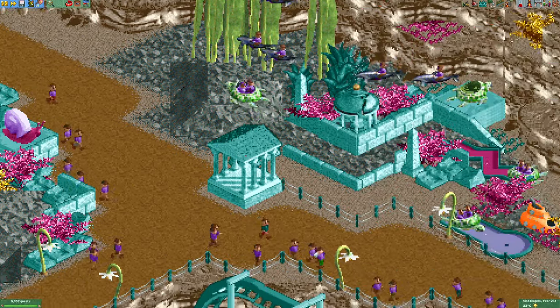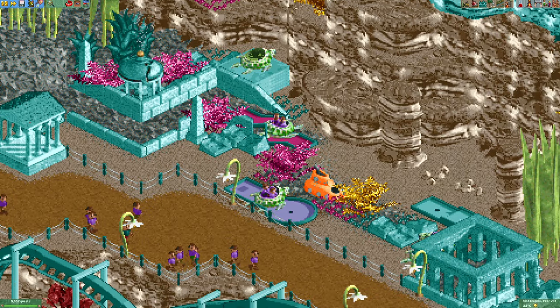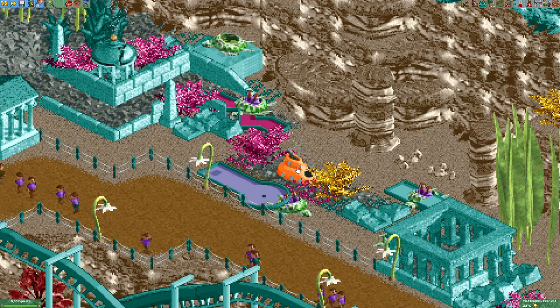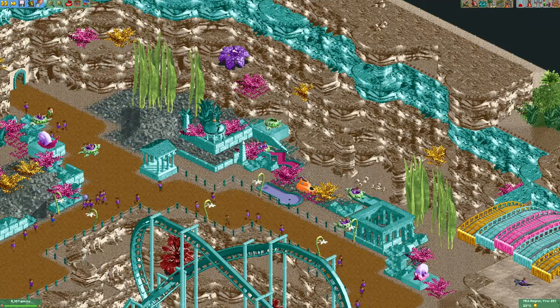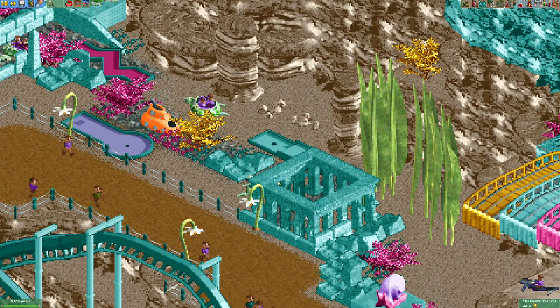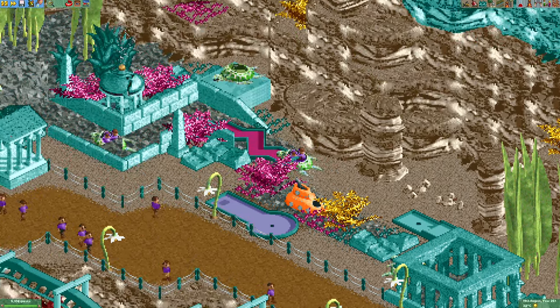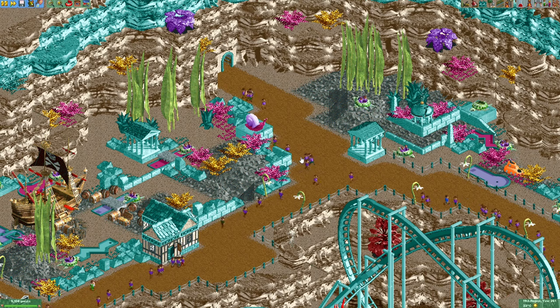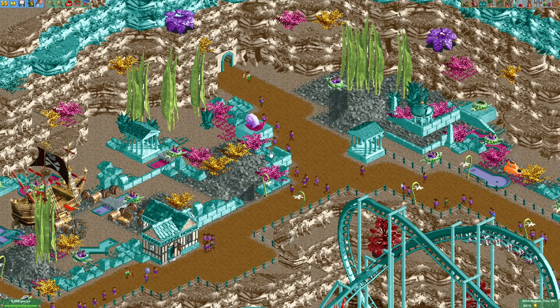I made a little section here across the path and there are several golf holes here, also a submarine in the middle. There's some more decoration here, and I think it's funny how the dolphins pass over this ride quite often. I'm pretty happy with how this ride turned out.